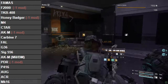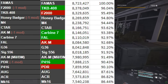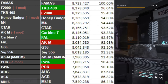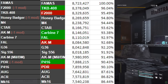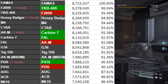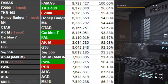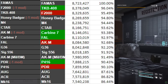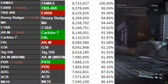Once I added a build to them, the order shifted: FAMAS, TKB, F2000 — those two swap places. Honey Badger stays squarely where it is, although Police M4 closes in. CTAR remains, Carbine 7 and FAL move up two each while AKM drops down. Then G36, SIG, AKM, and the P416 and PDR have swapped places — though there's only about 0.3% difference between them — then AUG, ACR, MK16.